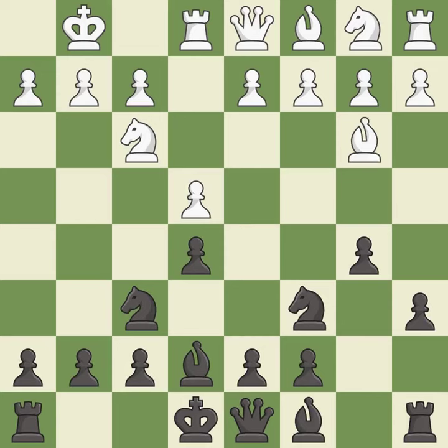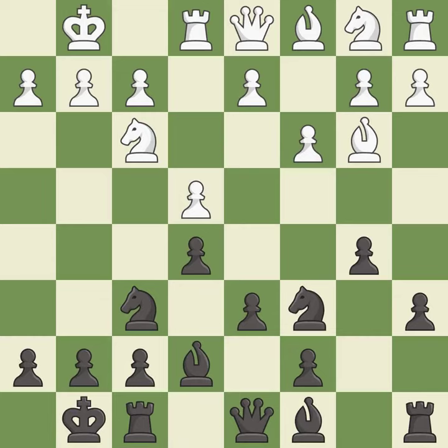Bb3 is forced, but the bishop is well placed because it attacks the f7-square. d6 defends the e5 pawn and allows the light-squared bishop to develop. c3 prepares the d2-d4 pawn break and clears the c2-square for the light-squared bishop. Castling gets the king out of the center and activates the rook. d4 takes space in the center, attacks the e5 pawn, and allows the dark-squared bishop to develop.